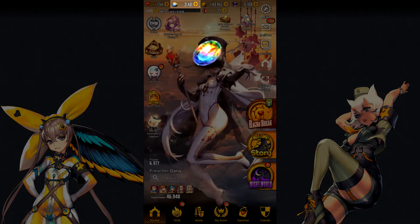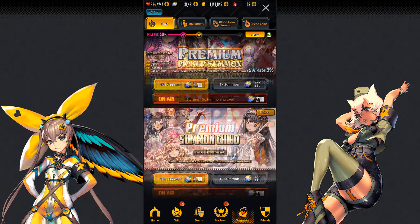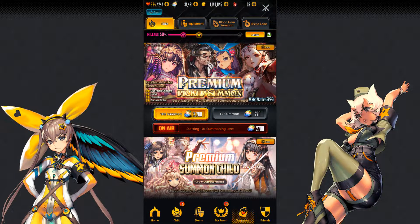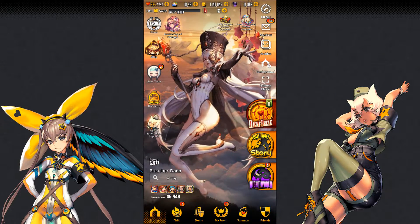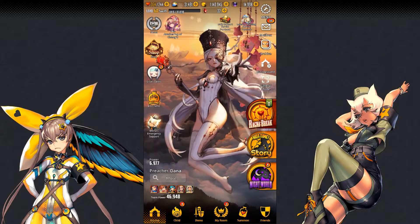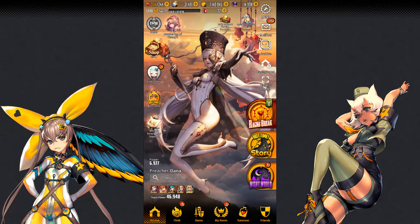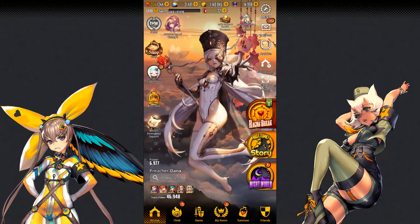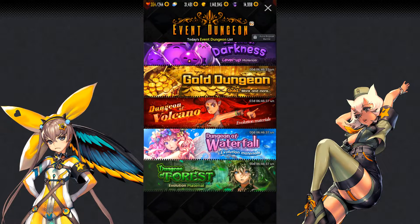Next up, we're going to talk about crystals. Crystals are the main premium currency in the game. They are what you use to summon from the banners, and they're used in various other places around the game. During raids, you will need them to reset the shop — you'll need about 300 for each reset, so make sure you have enough for that at all times. You can also use them to refill your stamina, and like I said, you can use them to reset your event dungeons as well.